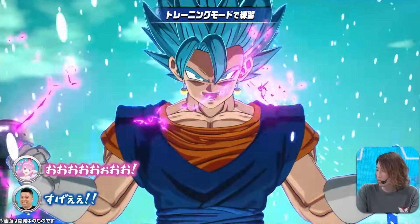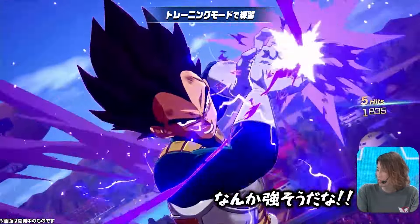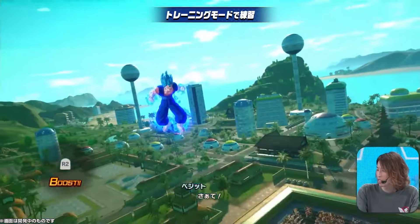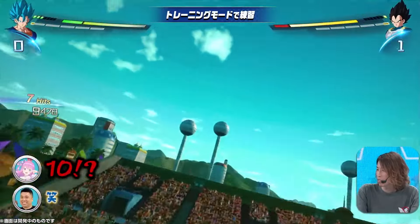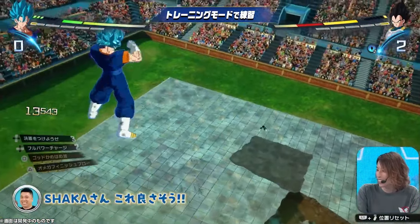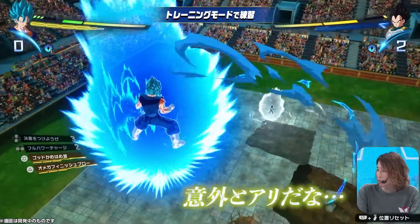For example, Pan is a 3 and Videl is a 2. So you can imagine that someone like Yajirobe or a Frieza Soldier is going to be in there as well. Kid Trunks and Goten cost 4 each. Then you have characters like Metal Cooler at a 7. Full Power Frieza, Perfect Cell, and Super Saiyan Broly are also a 7.